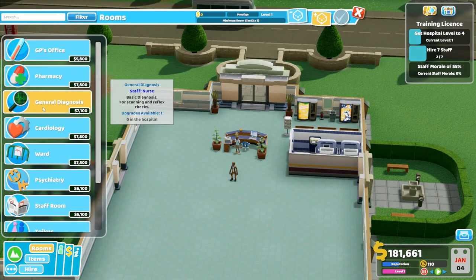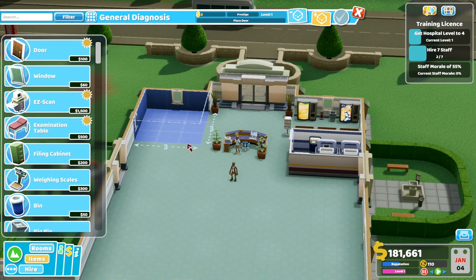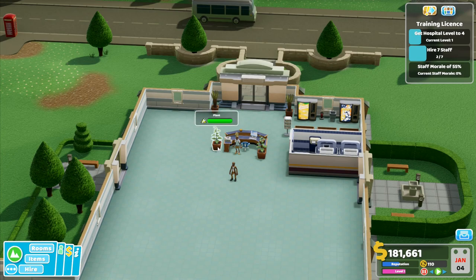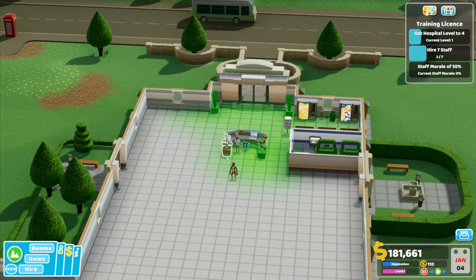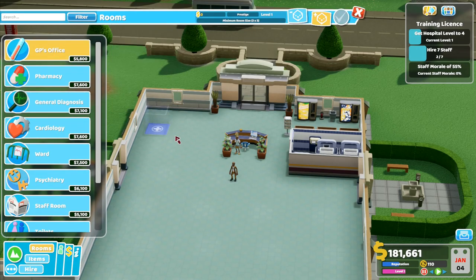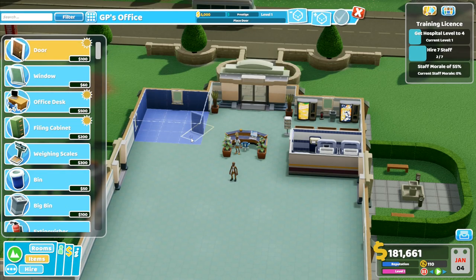Of course we're going to want a general diagnosis room to start with - that one will go there. Our first diagnosis room is going to be that one, with the door in the centre. Wait, no - I don't want a diagnosis room. I want to stop editing that room. Rooms - I don't want general diagnosis, I want a GP's office to start with. That's the one I wanted.